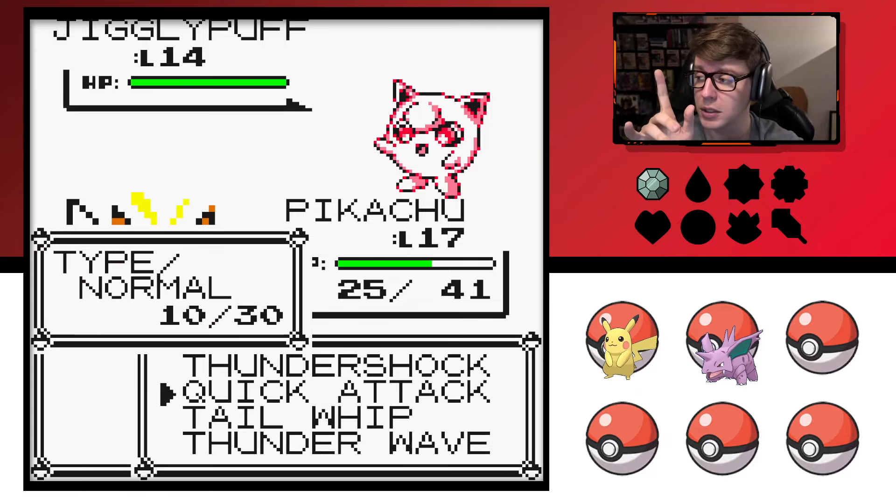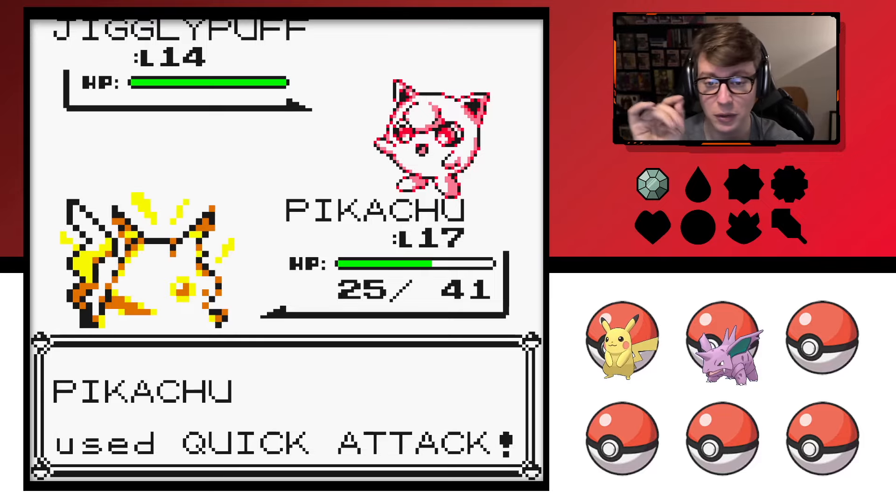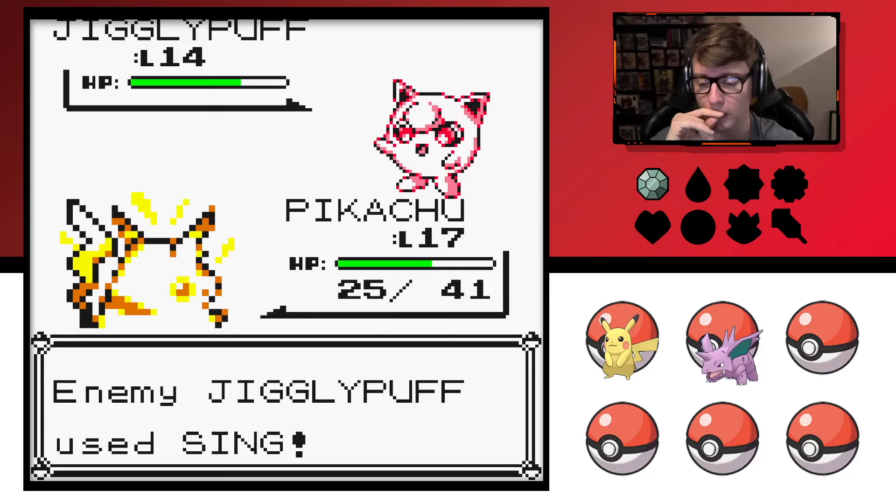Jigglypuff looks dope actually. Surprisingly, one of the coolest sprites in this game is Chansey — Chansey looks really freaking good, really good sprite work.